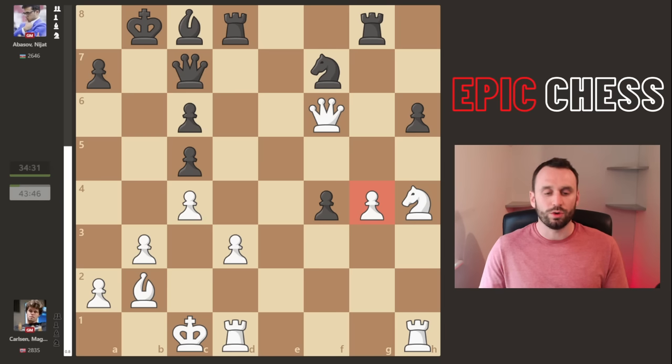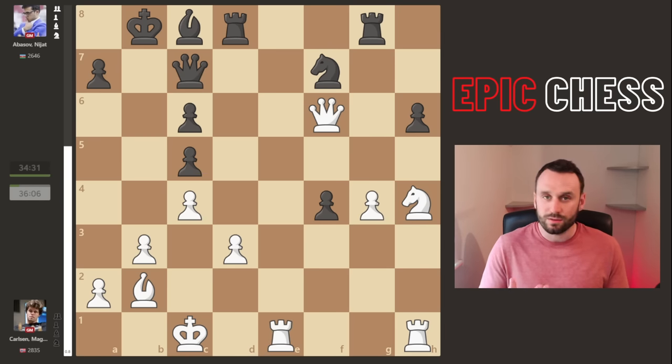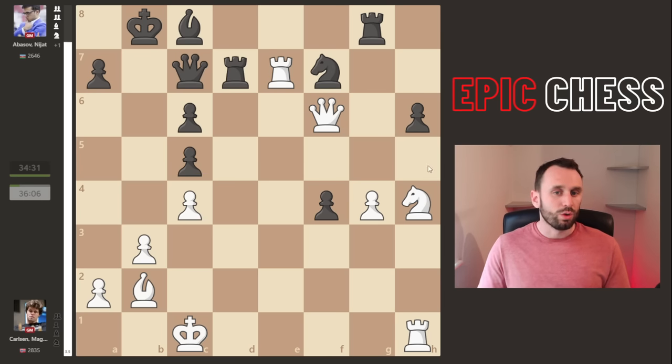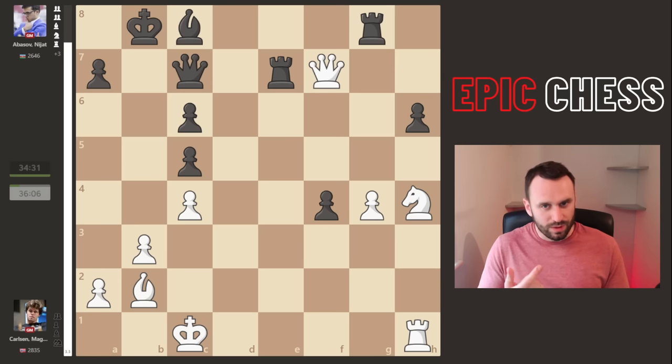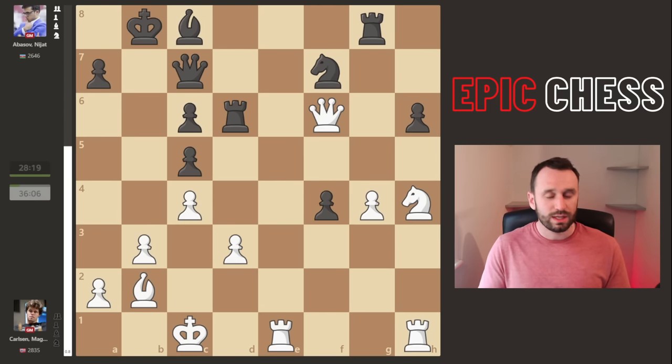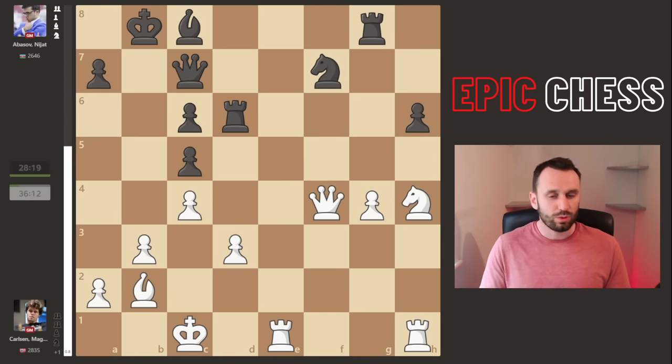Bishop c8 recycles back into the game, eyes on the g4 pawn. Magnus goes on the offensive with his own rook, leaving this pawn hanging - such a tactical game. But why can't you take it? Now the rook invades. Can't this rook slide back and hold everything together, keeping the knight on the board? No, because queen takes - yes, this one drops but then this one drops too, loose rook - and actually White is a minor piece ahead. So taking the pawn is no good for Black.